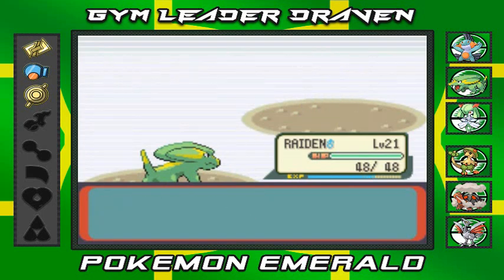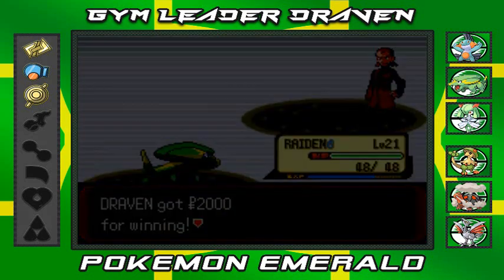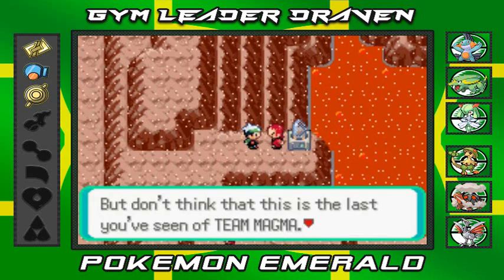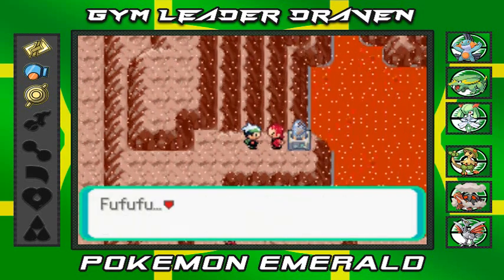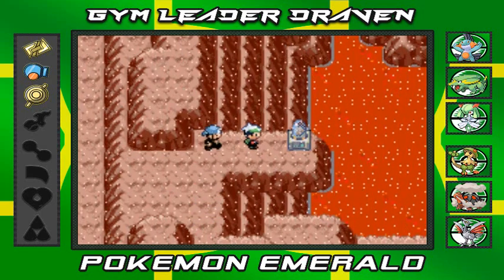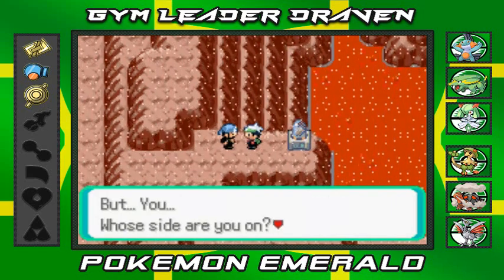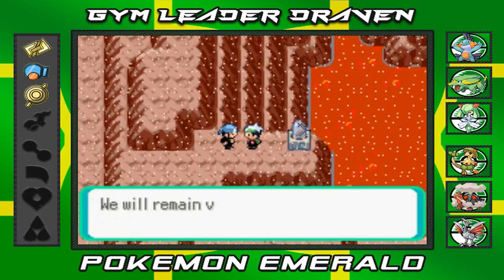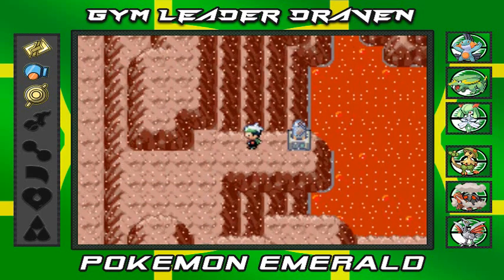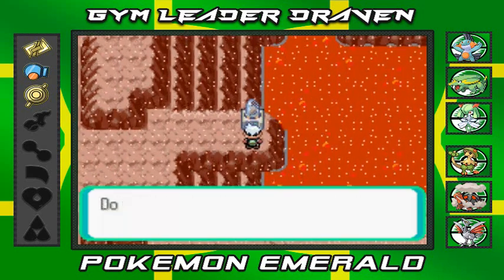We defeat Maxie — he's like, 'What?! I, Maxie, was caught off guard?!' He says he'll back off this time but this isn't the last we've seen of Team Magma — even without the meteorite, if they obtain the Orb... Then Archie shows up and says, 'Draven, thank you — with your help we thwarted Team Magma's destructive plan. But whose side are you on? It doesn't matter. We will remain vigilant. We shall meet again!'